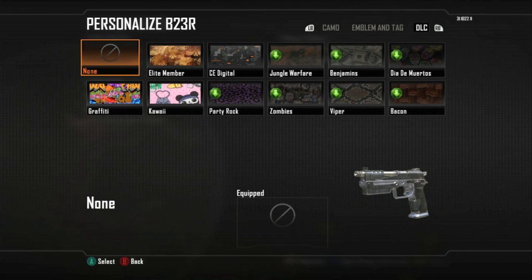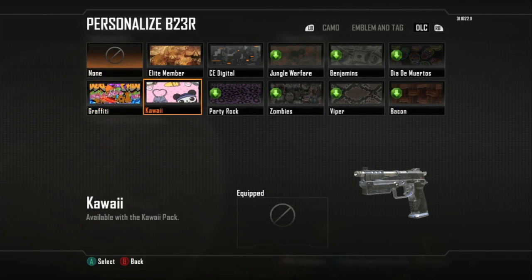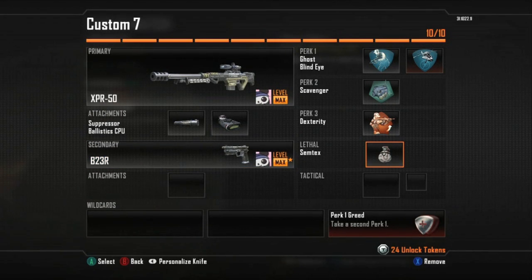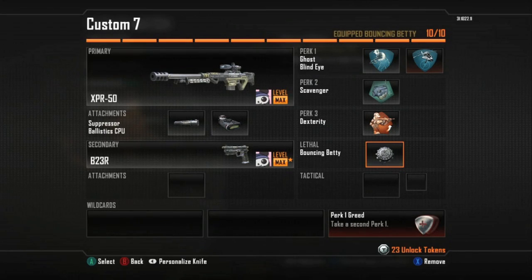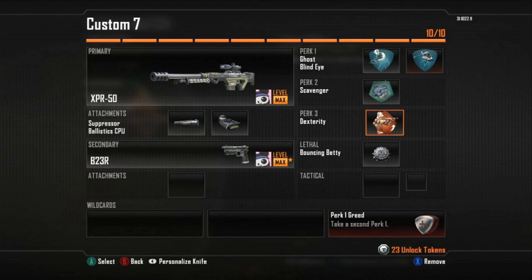I basically used three classes. This one here — we're going to do XPR with a Silencer and the Ballistics. And then the rest of the class I used the B23R. I couldn't decide whether to use C4 or Betty, but I'm going to go with the Betty.